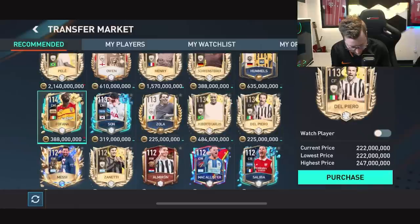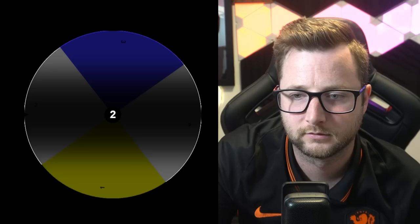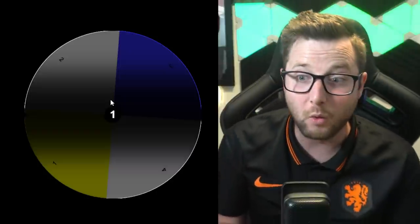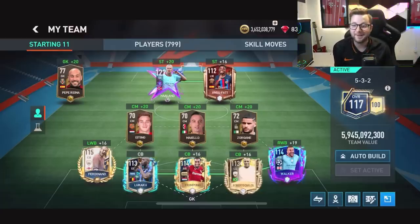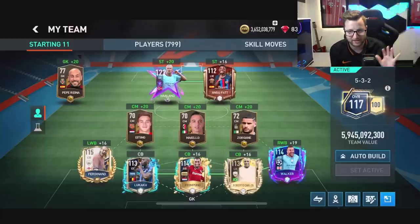Next up, let's do the right center-back position. Row two — we have no center-backs, but I do have Roberto Carlos, so I'm going to go Roberto Carlos. Then for the final center-back position, we get row one — Frimpong! I don't mind that. So it's a decent defensive line, though we have a lot of out-of-position players in here, but I think it'll be okay.